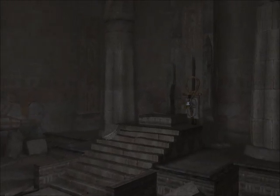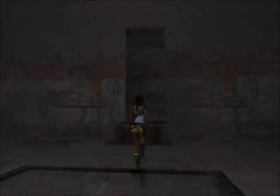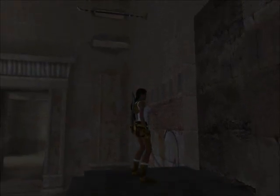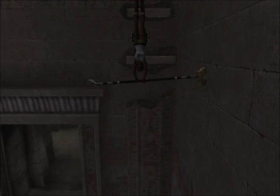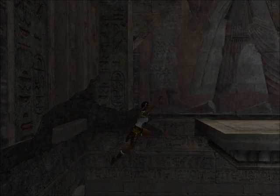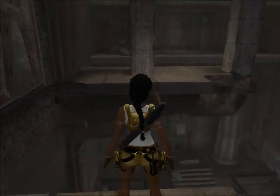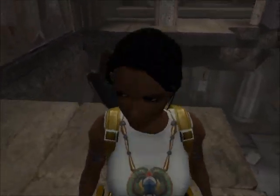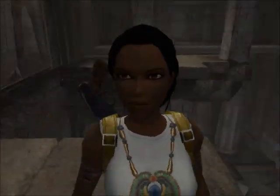Osiris is one of the most important gods in Egyptian mythology because he's considered the father of all pharaohs. And in this room is a really cool mural that actually shows several of the really important gods that we're going to talk about here. There are hundreds of Egyptian gods so we aren't even going to begin to get to all of them obviously, but any of them that are explicitly depicted we will try to talk about at least a little bit.